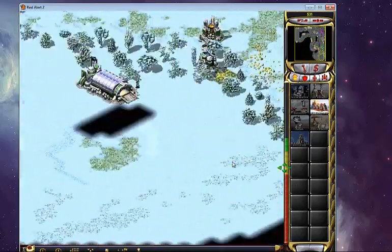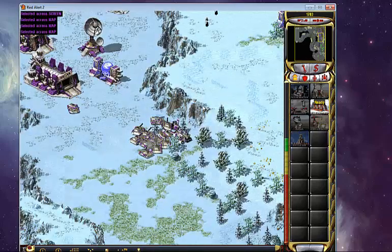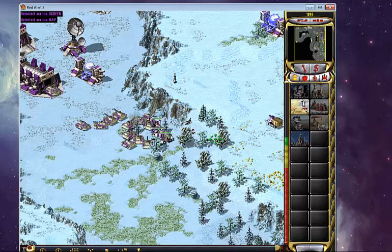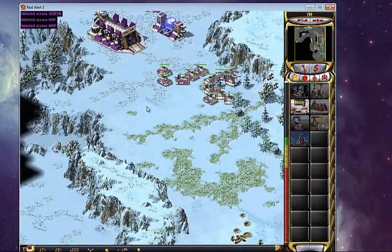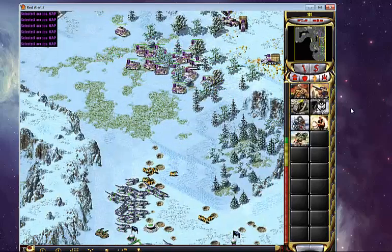I don't know where his MCV is — it's probably out in the bottom left. I failed the scout there — another failure of epic proportions. You can't make these mistakes against a top-ranked player and expect to win. But that's what happens when you don't play this game for so long.